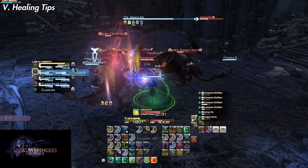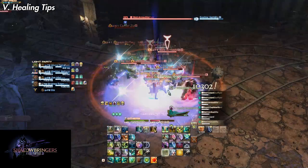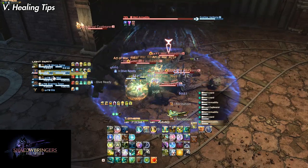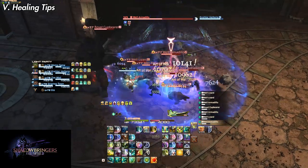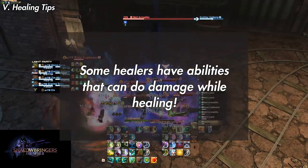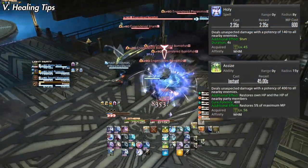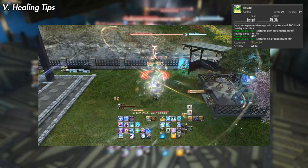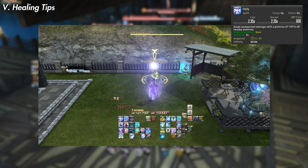As you climb levels you'll gain access to more off-global cooldown skills, which can be used to heal between damage GCDs on mob packs or bosses, letting you be more aggressive. If you're not comfortable DPSing when you have no tools to fall back on, it's perfectly okay to be more reserved — but being reserved does not mean doing nothing. If the party looks healthy, throw out some DPS spells. Some healers like White Mage have abilities that effectively mitigate damage while dealing damage — Holy stuns enemies at intervals of 4, 2, and 1 seconds while doing AoE damage with a potency of 140, and Assize heals and deals AoE damage at a potency of 400.